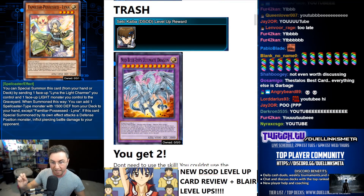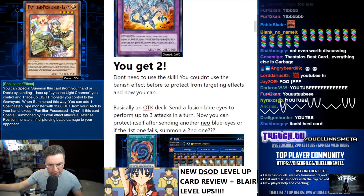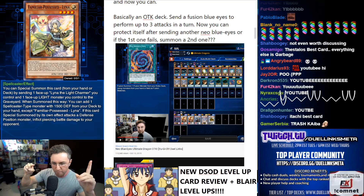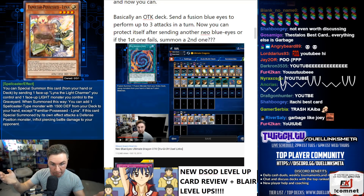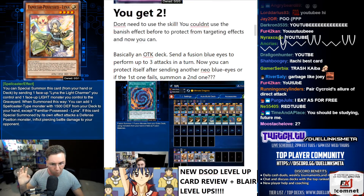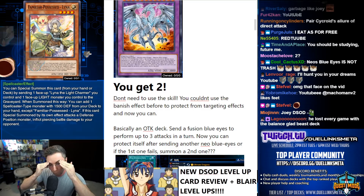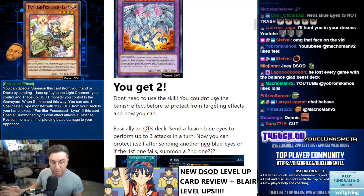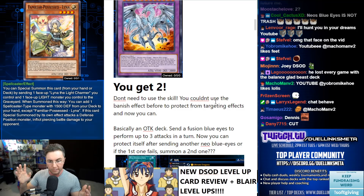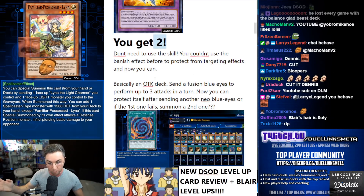Seto Kaiba — if you level up Seto Kaiba you're going to get two Neo Blue Eyes Ultimate Dragons. We already made a video about this; it did very well. Neo Blue Eyes Ultimate Dragon is a 4500 attack monster that can attack three times in a battle phase. Its other effect lets you banish it from the grave to negate and destroy a card effect that targets a Blue Eyes monster — that's an incredible effect.